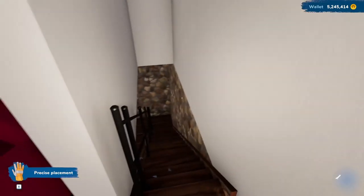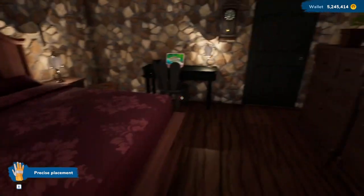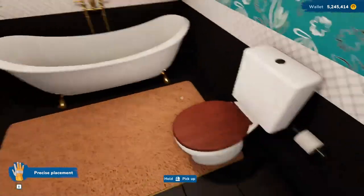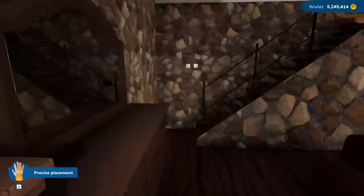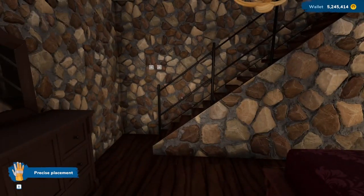The cellar is downstairs. Through this door is a bathroom with a nice tub, a sink, a toilet, and all the goodies. Basically, on this property what I have left to do is a final decoration pass, and then we'll sell it. I have at least one other property I want to show you today.